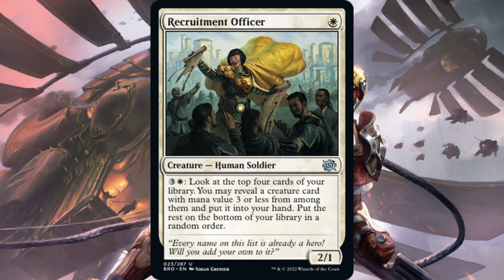Here's a card I've been excited about — Recruitment Officer. One white for a 2-1 human soldier. It also has an ability for one white and three generic to look at the top four cards of your library, reveal a creature card with mana value three or less from among them, put it into your hand, and put the rest on the bottom in a random order. If you've been playing mono-white aggro, one of the best cards by win rate is Hotshot Pilot from Kamigawa — a vanilla 2-1. Recruitment Officer will 100% replace that in the mono-white aggro deck since it's strictly better. That four-mana ability is nice to have when you run out of steam. This is a great one-drop and is going to see play for sure.